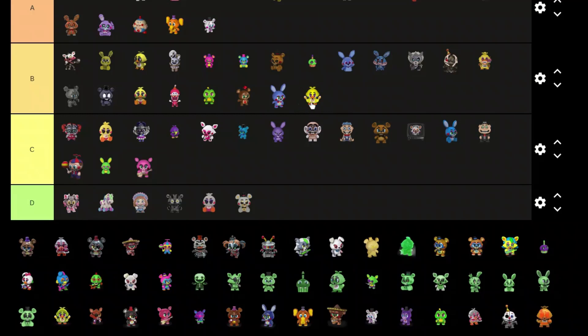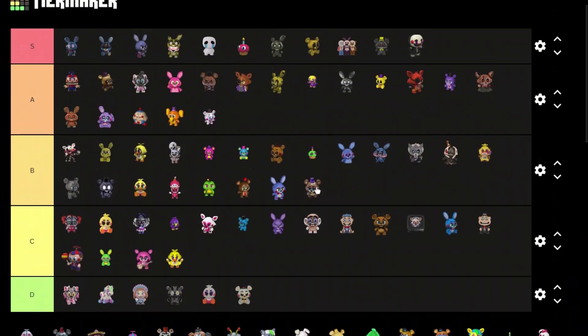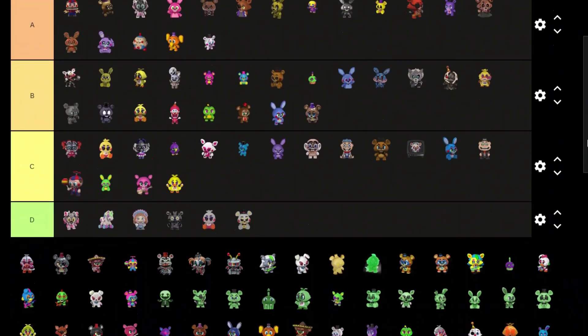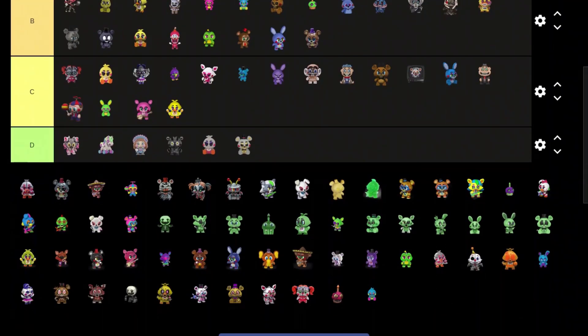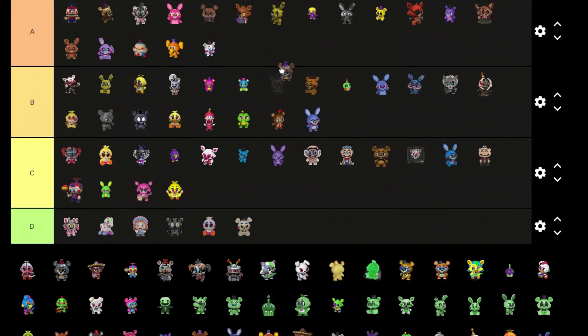We got Rockstar Chica — yeah, I don't like it, C tier. We got another one that might be Rockstar Freddy actually — no, never mind, it's not Rockstar Freddy. He's shiny though — put him B tier for that.